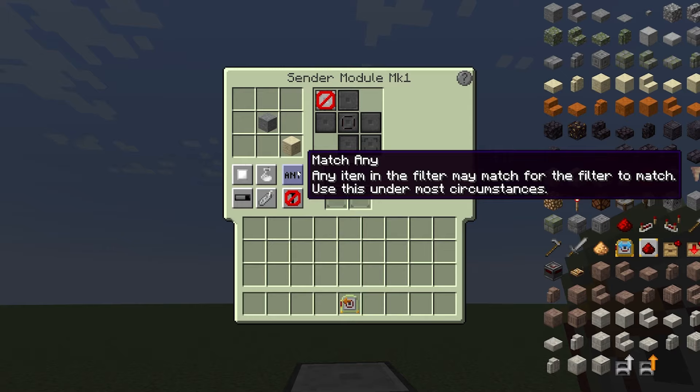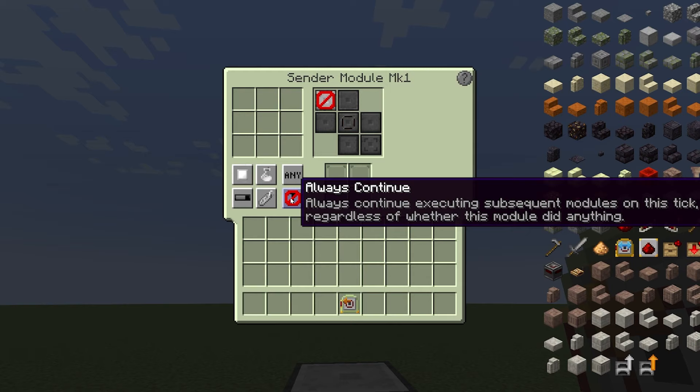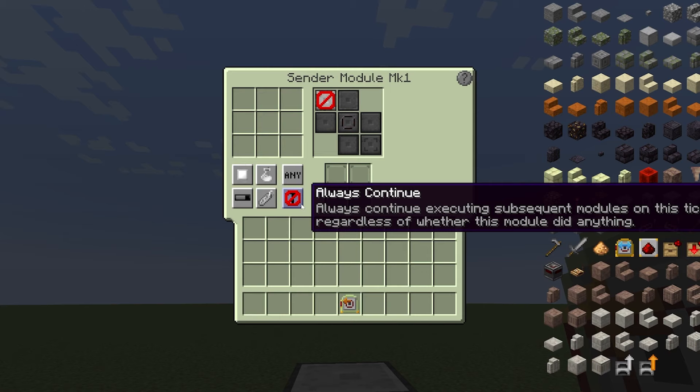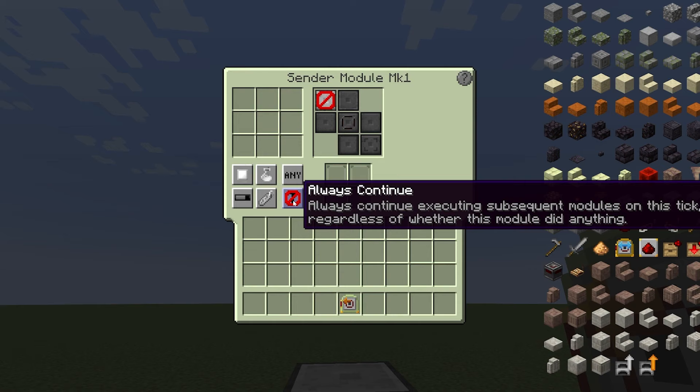The last button here is a very powerful and important feature of each module. By default, these are set to 'always continue' — meaning this module will attempt to do its thing, and whatever happens, we just move on to the next module. But by clicking this, you can switch to different modes. 'Terminate on match' means that if this module does anything, it'll instantly end that sequence in the router. 'Terminate on no match' is the opposite — if this module fails to do anything, it will terminate the router sequence.